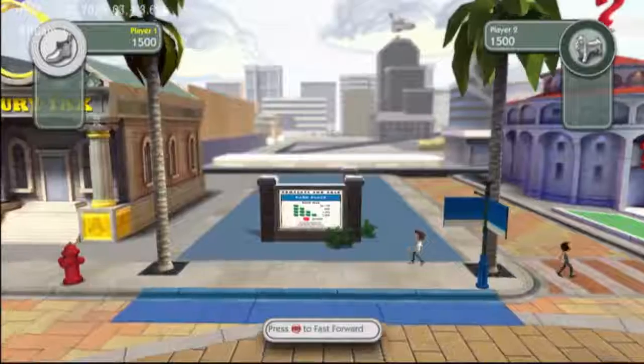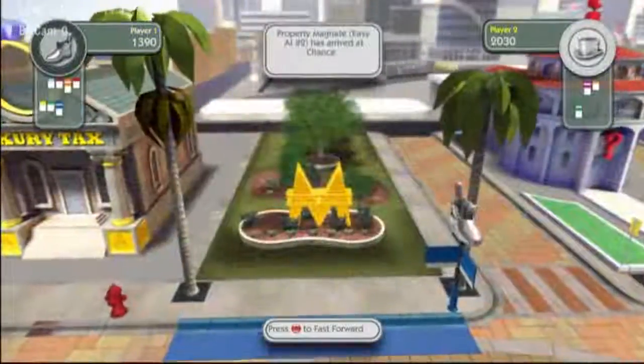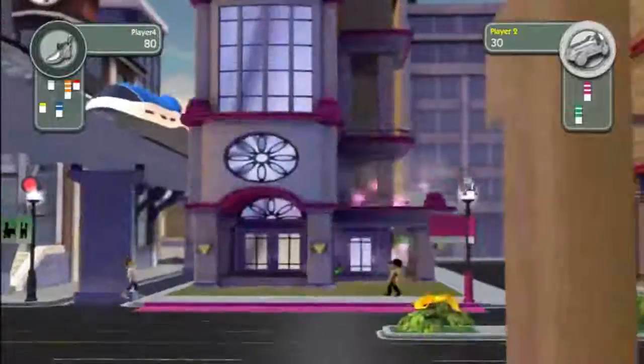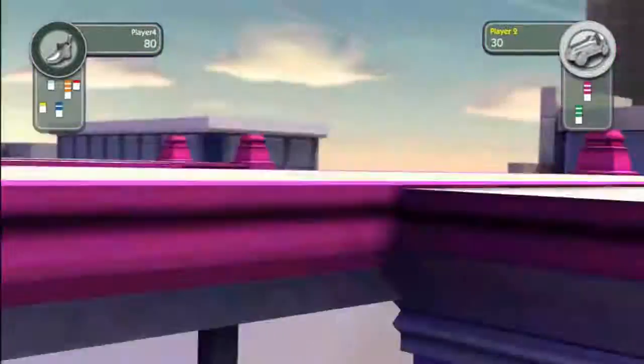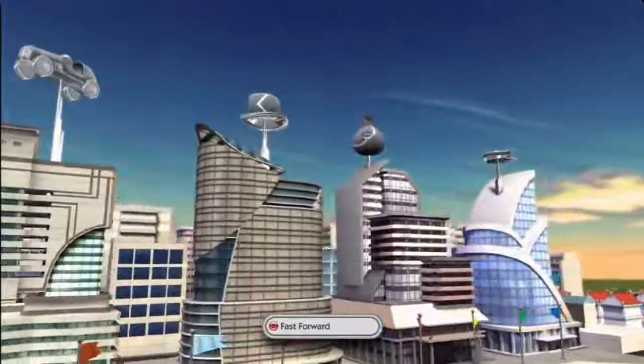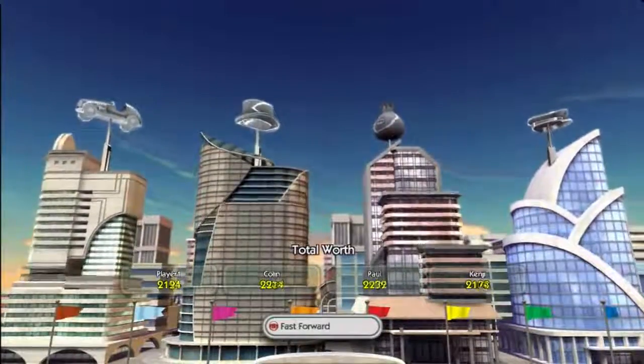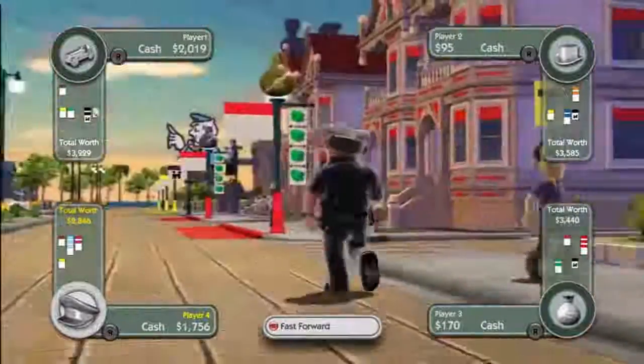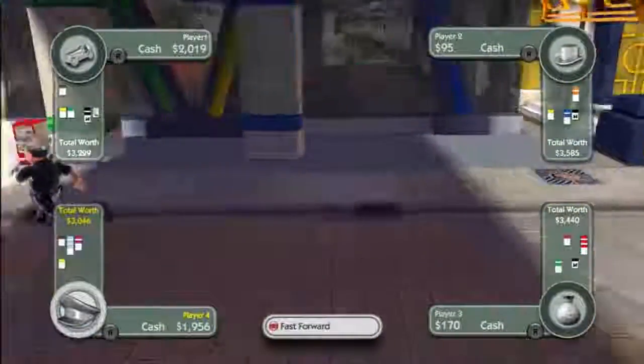We're trying to deliver on some of the fantasies that the board game only implied. Unlike the board game, when you actually improve your property, you see that physical improvement — it's not just plastic green and red houses and hotels, but a physical structure that goes up. You improve from a nice little park to a nice set of houses to an actual opulent hotel. You'll actually see the players' corporate headquarters grow and shrink, or rise and fall, along with their net worth. You get full fanfare — Mr. Monopoly comes out and hands you your payday.